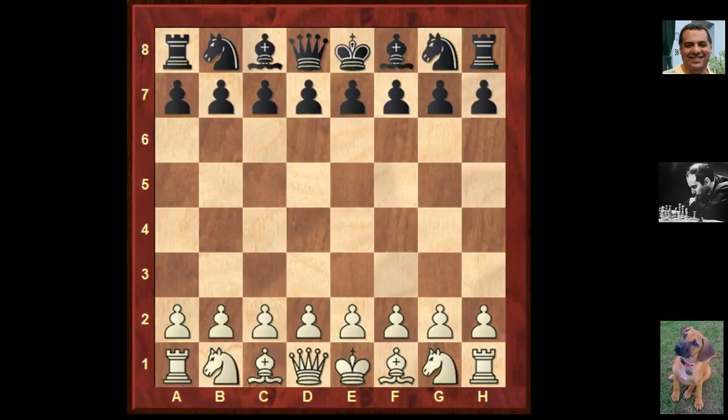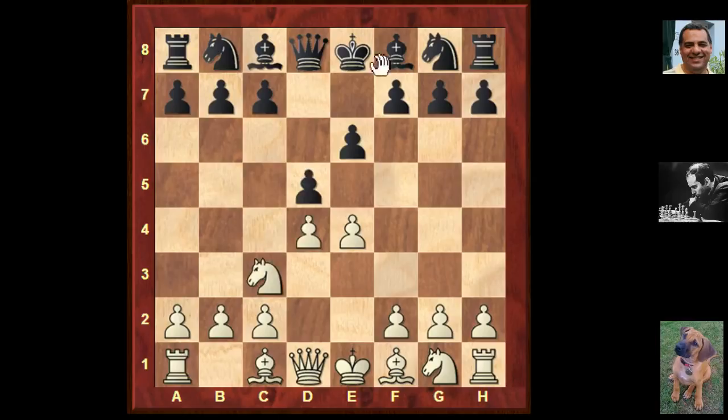We've just had an Olympiad but we're going back in time to 1962. I think this is the A group. This is against Gideon Barkser. So e4 was played by Mikhail, and then we saw a French defense from Gideon. So d4, d5 and we don't get the Winawer variation - that's with Bishop b4. Instead we see the classical variation, Knight f6.